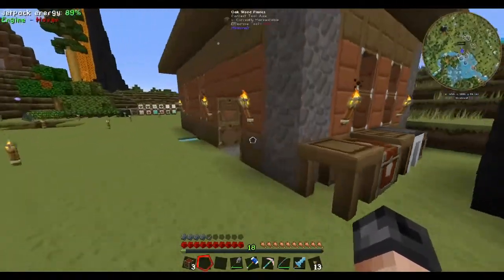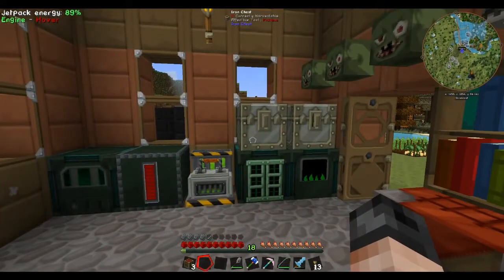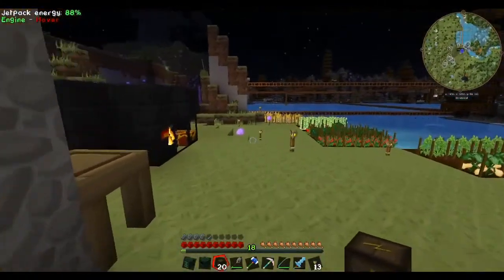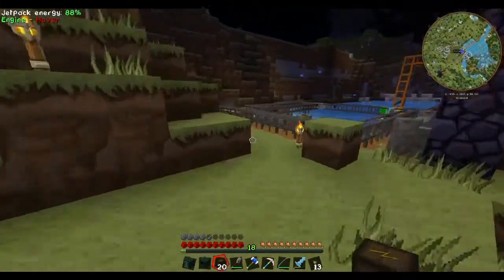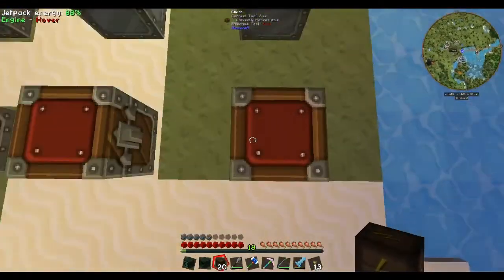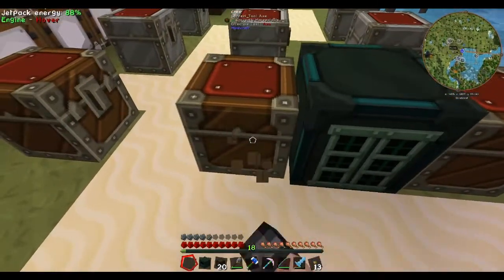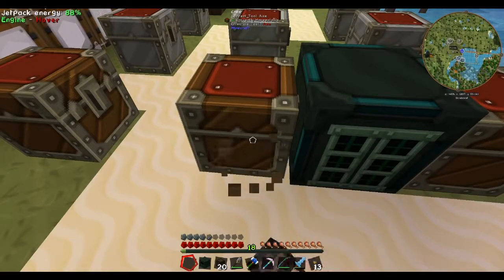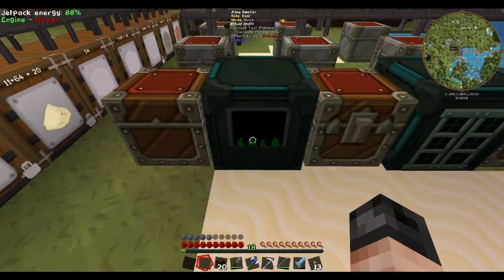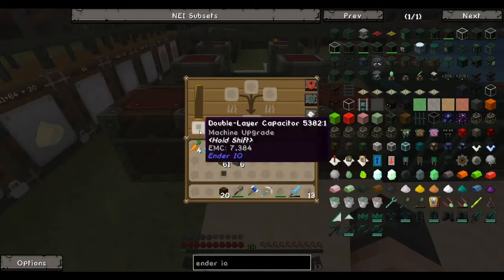I'll be back once I've got the machines sorted out that we need for smelting and grinding. I have the bits - the machines anyway. I think what we'll do is have our ores come into this chest, then we'll have our SAG mill, and I think we'll have another chest and then the alloy smelter, which we want in furnace mode only. I have some capacitors that I made up for them.